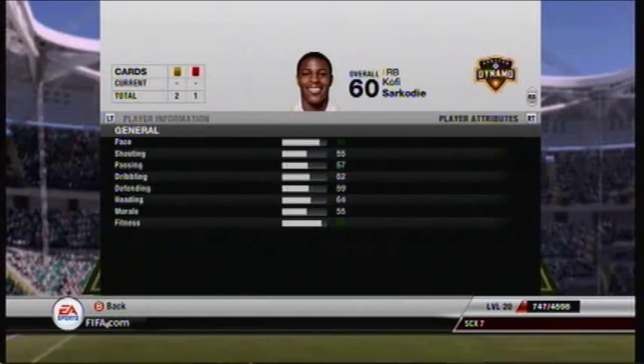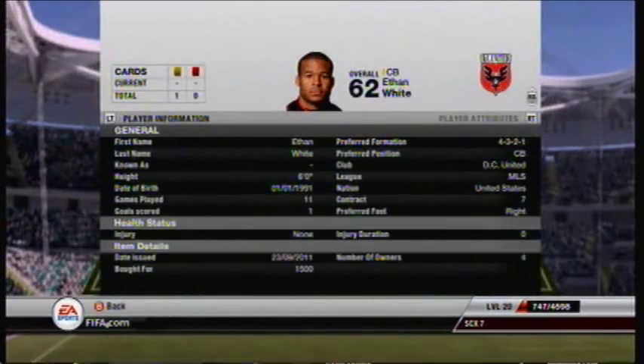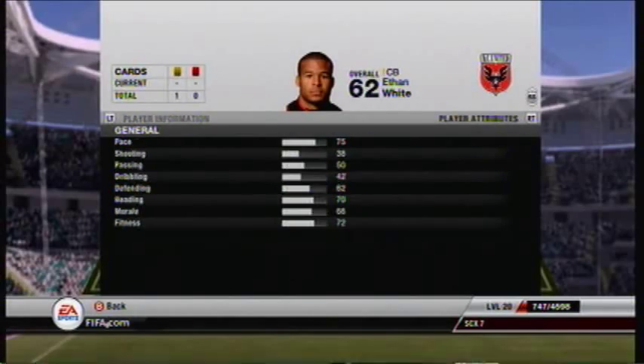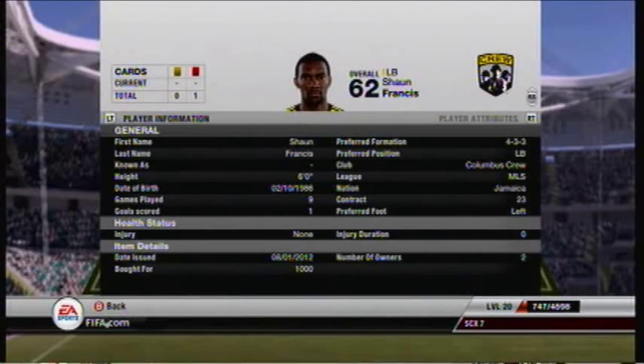Next up we have Kofi Sarkody, who plays centre back for me — he's got 84 pace. Next to him is Ethan White, 75 pace, but he's a very good centre back.